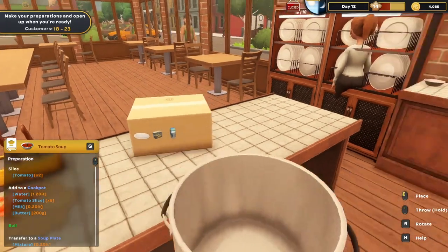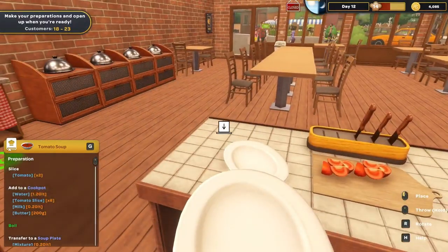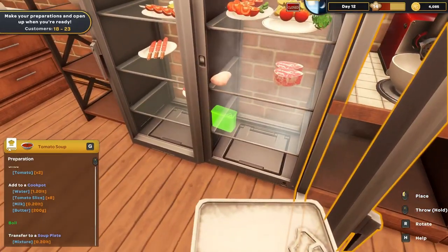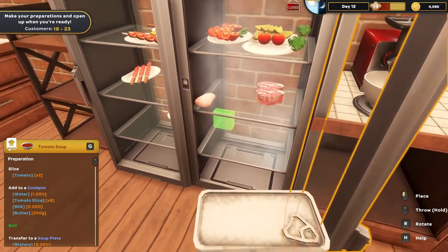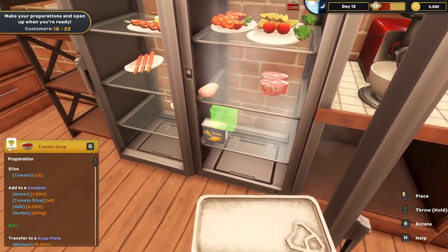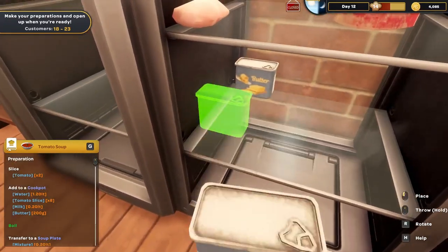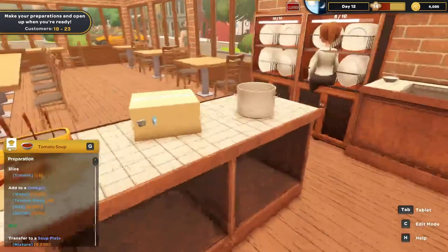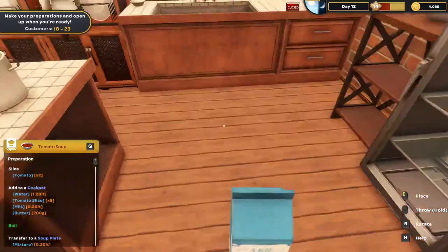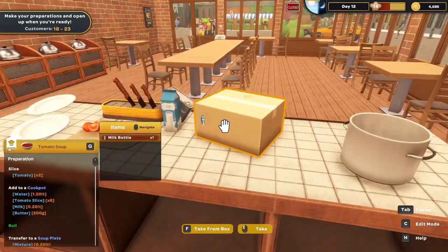Alright, crock pot placed on the counter. A couple of plates just for moving stuff around. We're going to put some extra butter down here — it literally placed it on top, which is not what I was trying to do. There we go. I also need a butter and a milk.